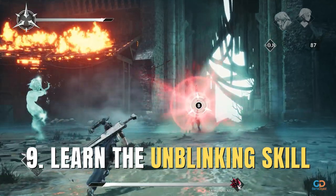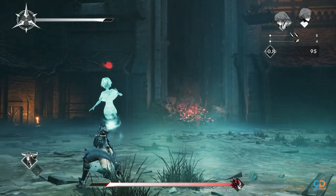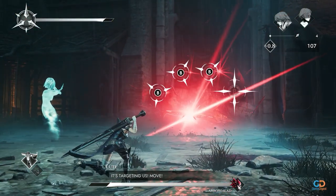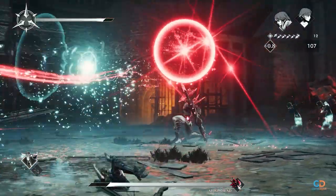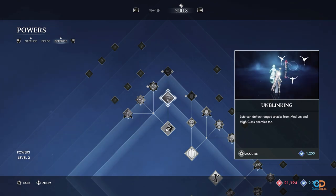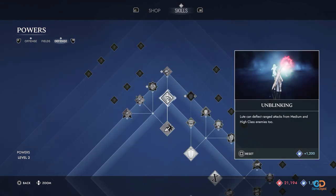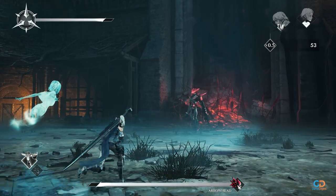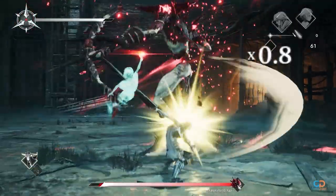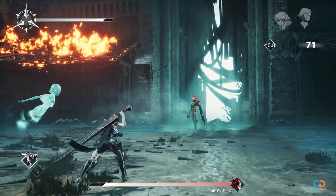9. Learn the Unblinking Skill. This is an important early skill in Act 1 as you will be fighting against the first boss — just like in the demo — who uses a lot of ranged attacks. Acquire the Unblinking Skill before fighting that boss, as it allows you to deflect ranged attacks from medium to high class enemies. This way you'll be able to counter every ranged attack the boss makes, making the fight much easier.